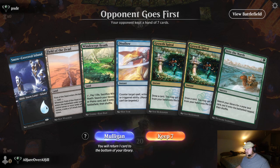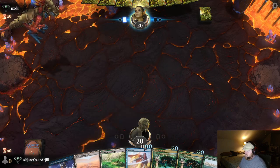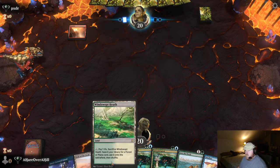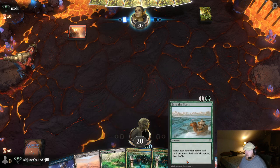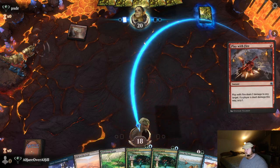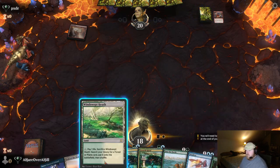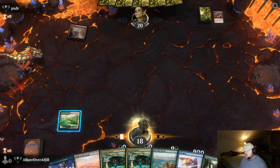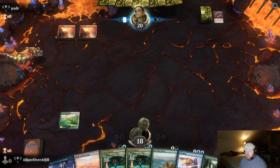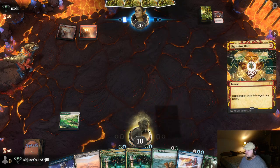We've got some serious pausing going on, but yeah, this is a keepable hand — Windswept Heath into one of the triomes. I'm playing Into the North because it covers a lot more land types. A regular Island and a Snow-Covered Island are technically two different lands with two different names, so even though they're both basically Islands, Into the North gives me access to that aspect.